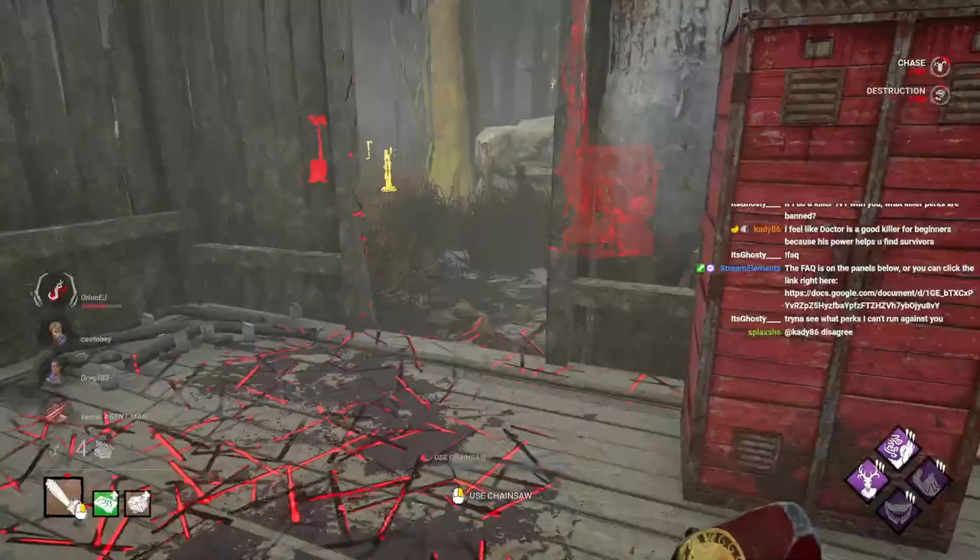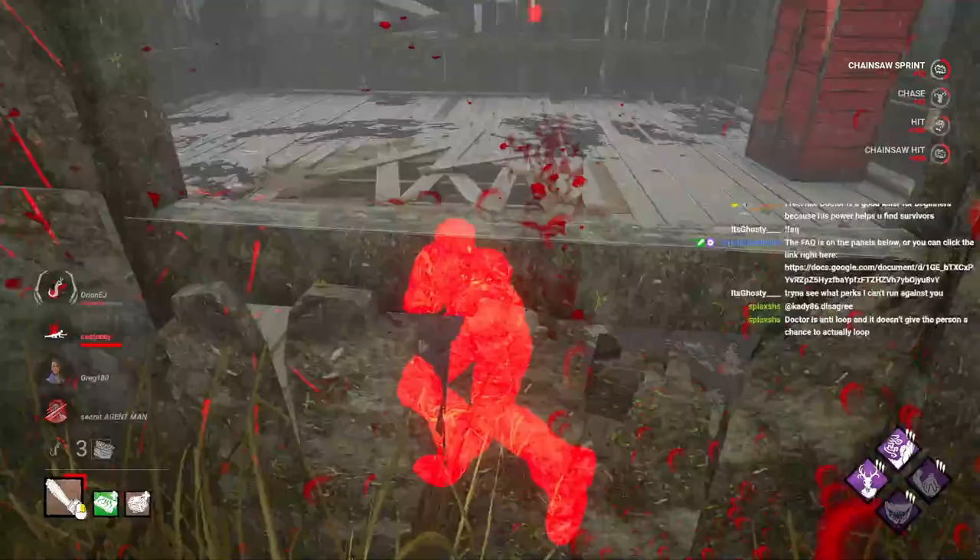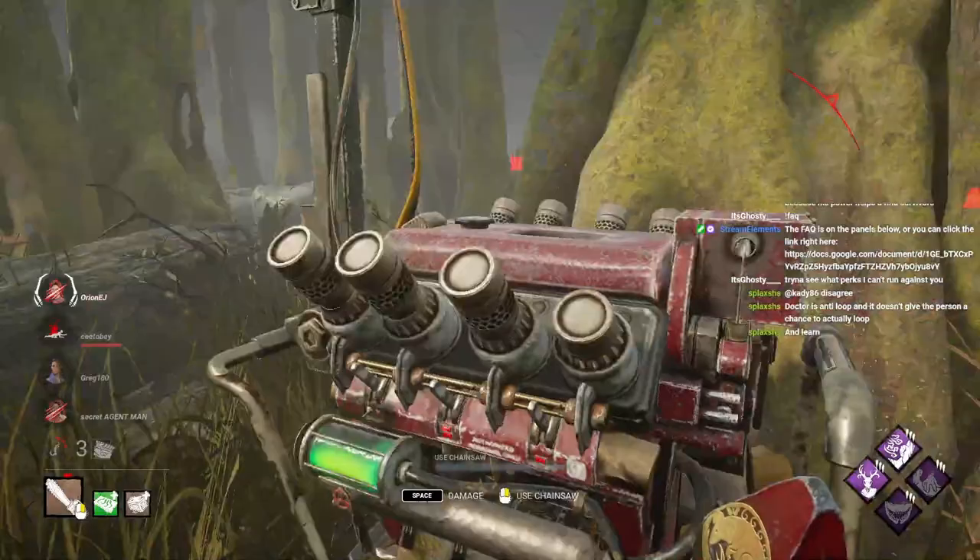I wouldn't say Doctor is a really good killer for beginners, because people don't really know how to shock right with Doctor. The best killer for beginners is definitely Wraith. Wraith is a very simple killer. You can just sneak up on survivors when they least expect it.